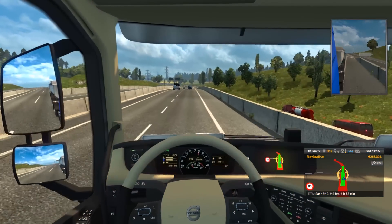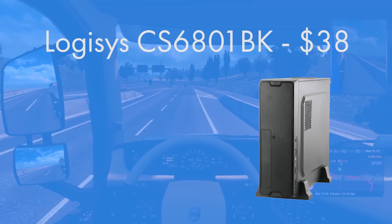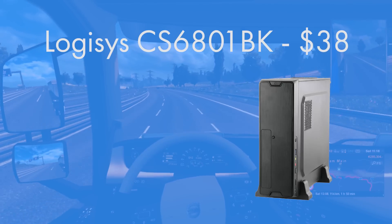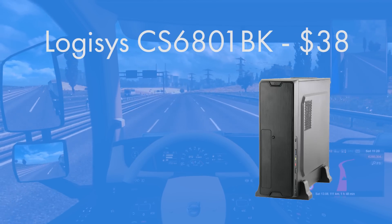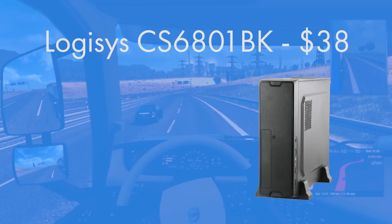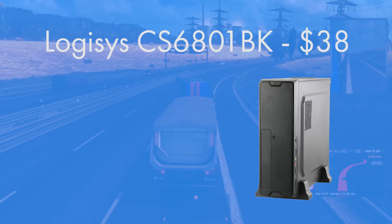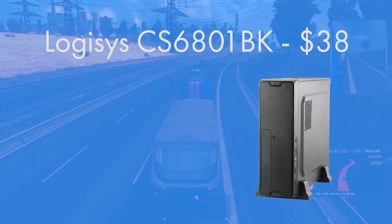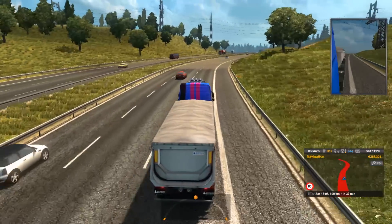For the case I went for the CS6801BK — a micro ATX mini tower case with a 350W power supply built in, so you don't need to buy a separate one. There can be some controversy around built-in power supplies, but this case has very good Newegg ratings, which leads me to believe it is reliable. You can always replace the power supply later down the line if you wish. It's a really small case that will fit in any home or office environment, and it's fully compatible with all the other components chosen.